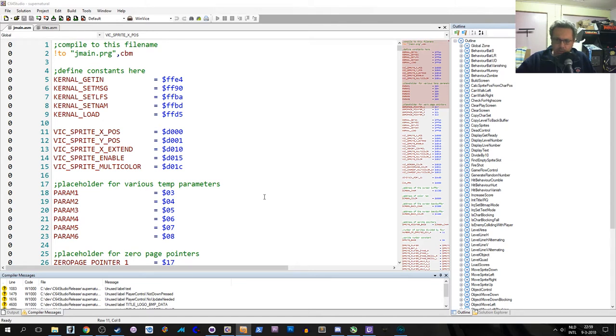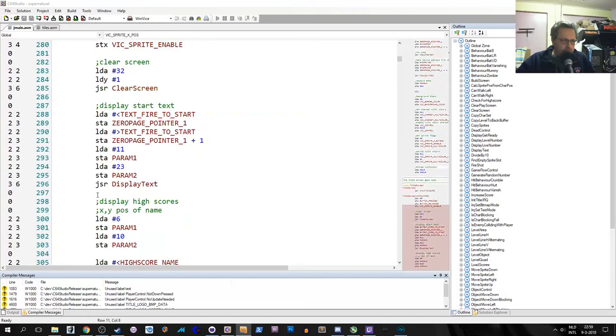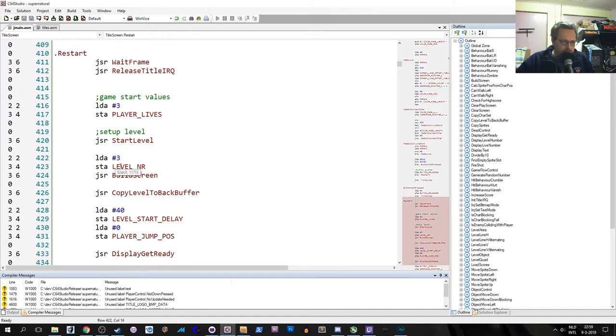We come to the change where we just were. We set the level number, build the screen, and copy the level to the backup buffer. Remember why that is: when we create a pickupable item it overwrites whatever is on the screen, so when you pick it up you have to restore what was under there — that's why we make a copy of the screen. This could be made more efficient, I'm pretty sure. We'll see another example later when we look at the "get ready" code. This code doesn't pretend to be efficient or good — it just works. We're just concentrating on getting it working.